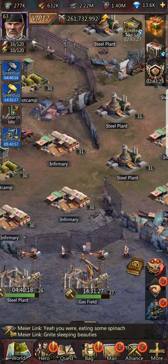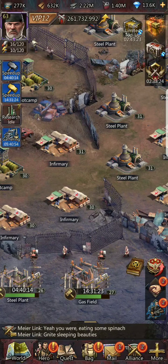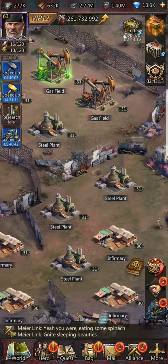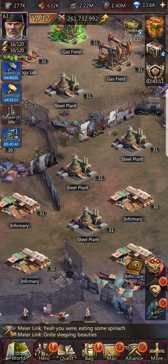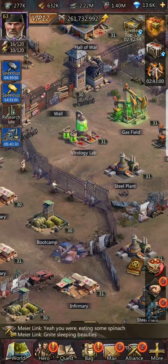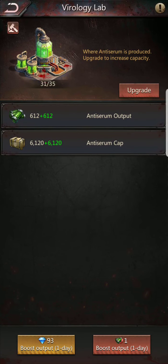Once you hit headquarters level 20, start changing your focus. Steel and gas are going to take predominance, and hopefully wood isn't as big an issue. Between headquarters level 20 and 30, one of the first things to do once it's no longer needed in the quest line is get rid of all your virology labs except for one.